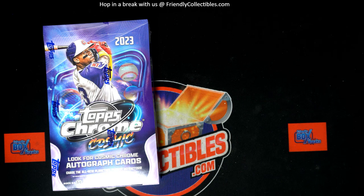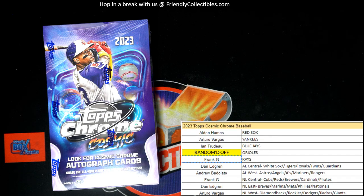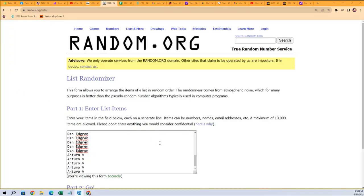All right guys, let's do it! Let's put this on the screen — this is going to be Topps Cosmic Chrome Baseball 102. Let's put everybody on the screen. Here's what we get, and now we're going to random off the Orioles right here, so we're going to go right over here to random — and this is everybody that's in.